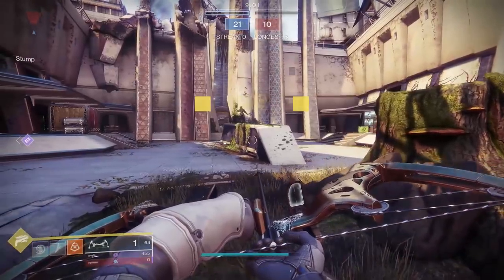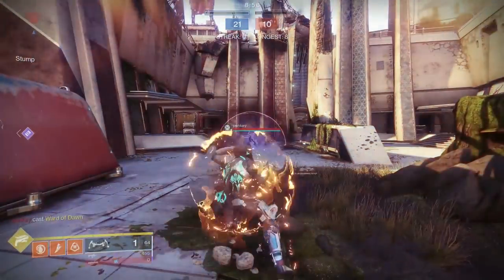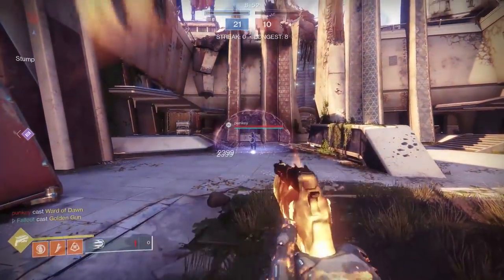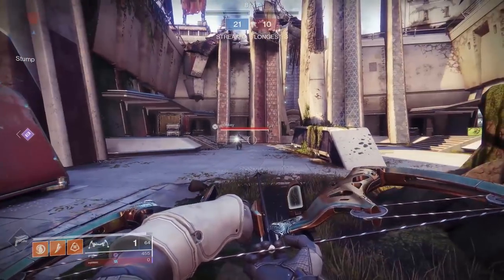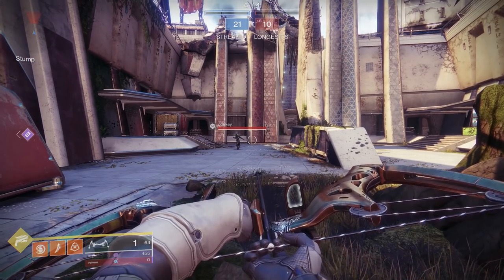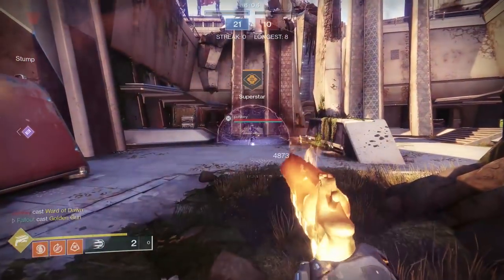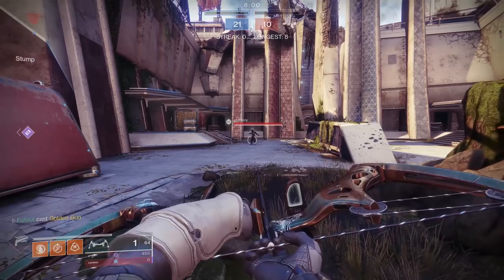Every basic super on the Gunslinger tree also falls into this category. A six-shot Golden Gun can break a titan bubble with exactly six shots — yay for you, you succeeded in breaking the bubble, but now you're face to face with a full health titan who has a weapons of light buff to your nothing buff. GG, no re. Same story with the three-shot Golden Gun — all three shots will break the bubble, but you're wasting your entire super and you don't even get to kill the titan inside. What good is that?